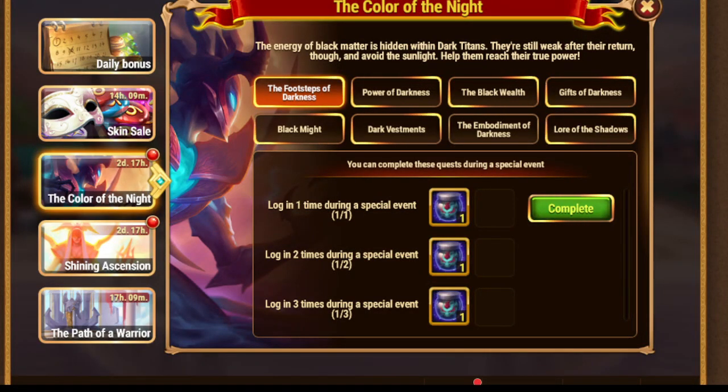Hi everyone, Andragon with you. Today we have the Color of the Night and Shining Ascension at the same time. Plus the Passover Warrior is still on, so in case you want to get some energy spent, or you would like VIP or Emerald spending, then probably you can triple-dig today.